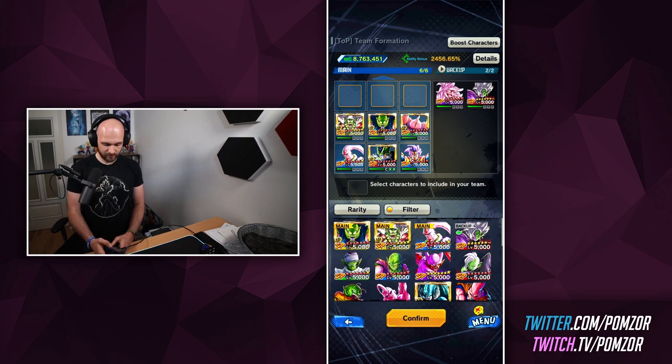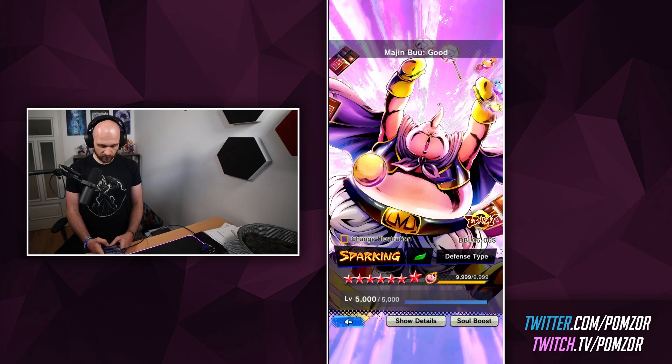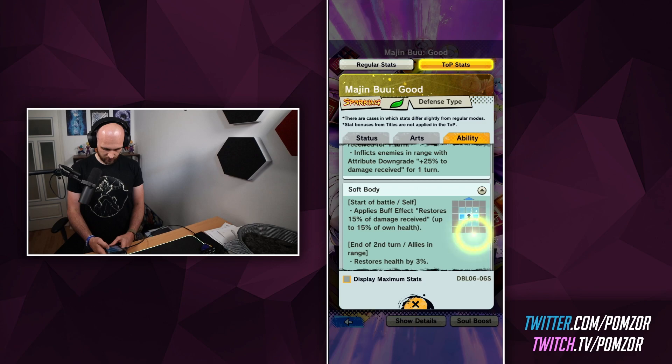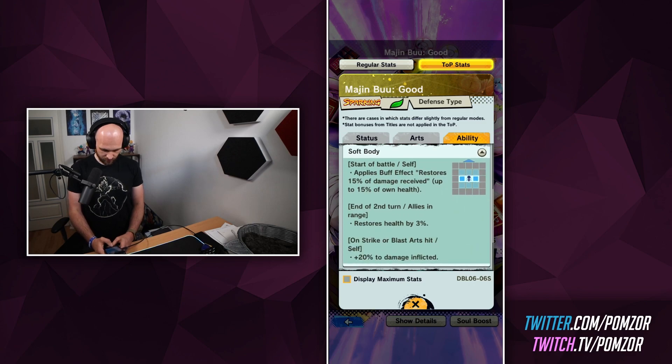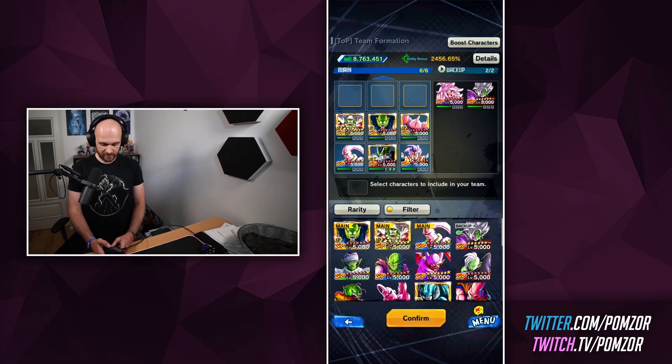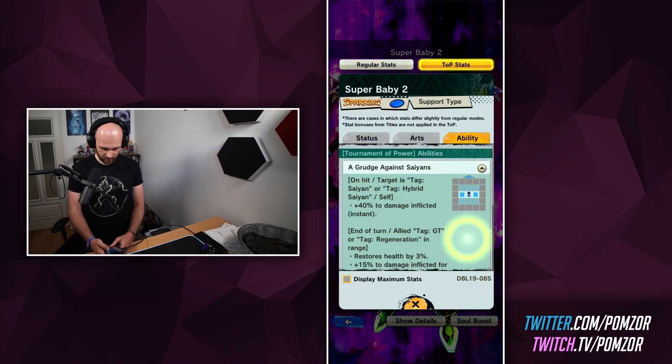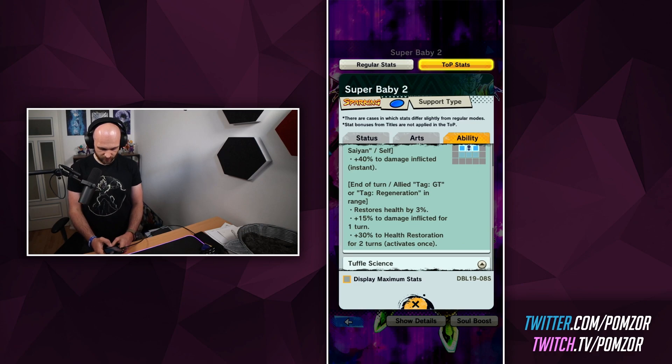So as you can see, I have Baby and Boo, and both of these units, if we have a look at their abilities — restores allies' health by 3% on the end of the second turn. However, Baby is an even better healer. Baby restores 3% at every turn end — end of turn, ally attack GT or regen restores health by 3%, and it gives 30% to health restoration for 2 turns. That means that the next 2 turns, it actually restores almost 4%. So that's the one thing.